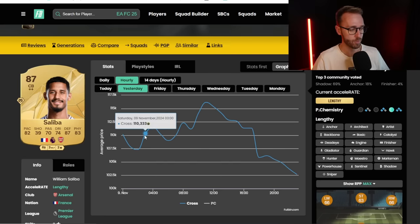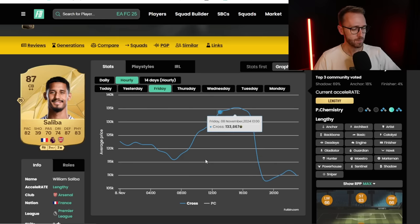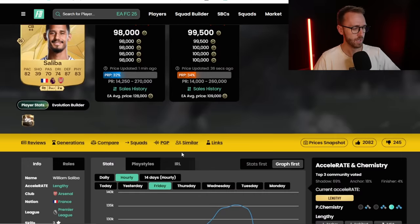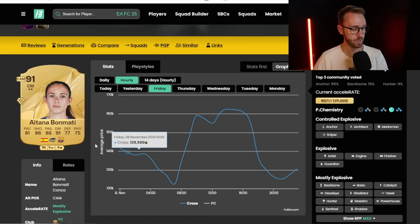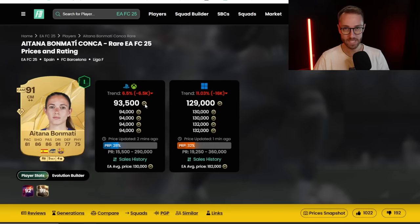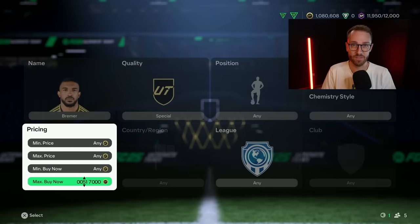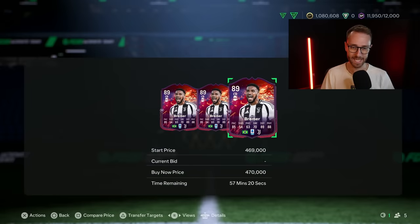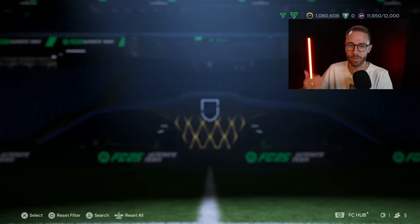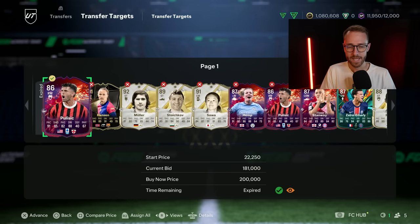Other market movements yesterday: some cards didn't drop off as much. Saliba went from 115, spiked up to 135, crashed to 107 - that's not that big of a drop overall. He went down more yesterday from 116 to under 100K. Bonmati on Friday was 120, went up to 160 with the Barca hype, lowest was still around 120K - and now she's 93,000 coins. A lot of defenders that didn't drop on Friday caught up yesterday, going down in price. Like Bremer: 520K, went down to under 450 yesterday, and is now back up to 570. That's kind of the market normaling out.